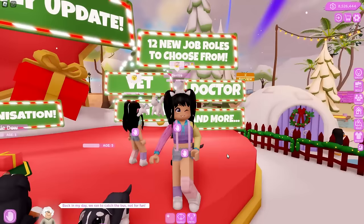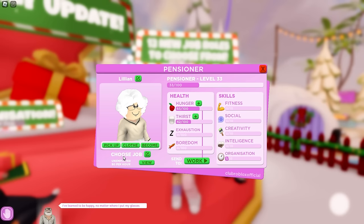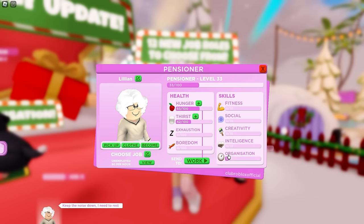We also have 12 new job roles to choose from. If we click on our grandmother, we now have the pickup clothes and become options, and we can choose a job. She's currently unemployed and it tells you how many dollars per hour she earns. You can still feed and give her water, see how exhausted and bored she is, check her skills, and see what we've worked on and still need to work on. We've already leveled up to level one organization.